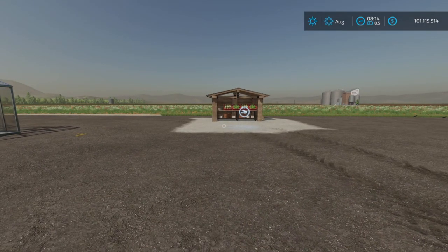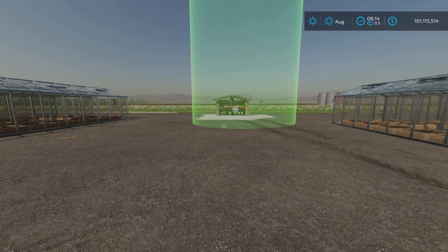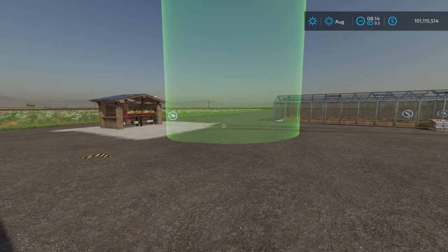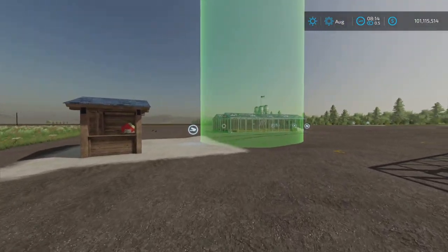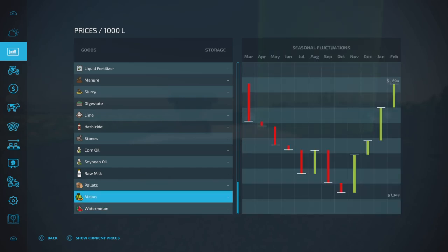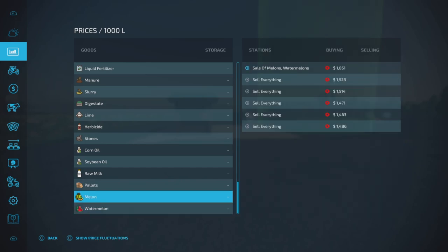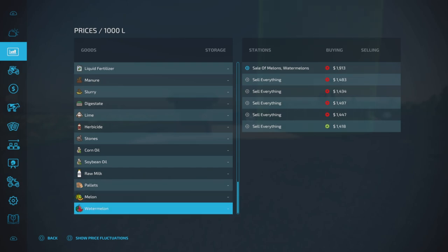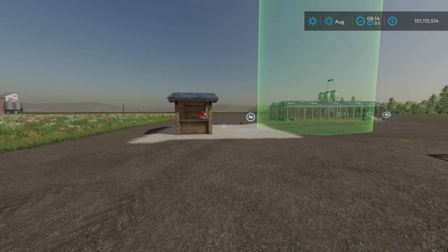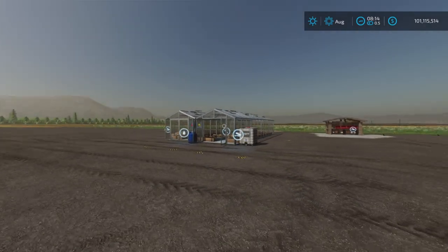So there we go — sell point. That's a really big trigger. Sell prices are around 1,900 and 1,851. The seasonal prices show February is the best sell time on this map. We're on Fox Farms, and this mod is for all platforms, by the way. If you have a 'sell everything' sell point by Schultz Modding, you'll still be able to sell it there too.